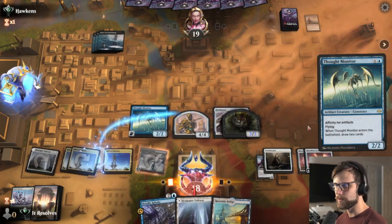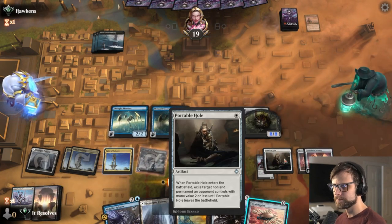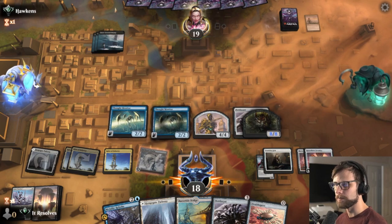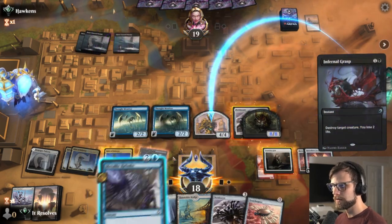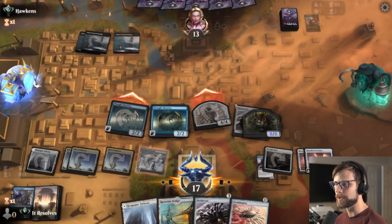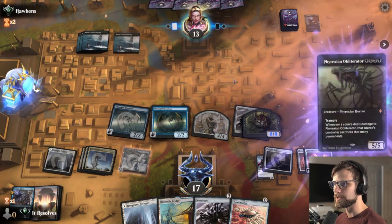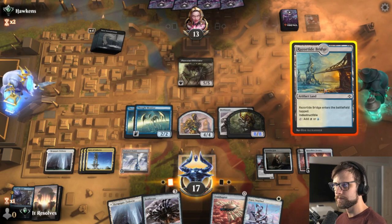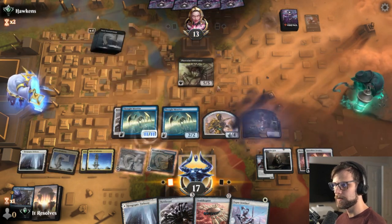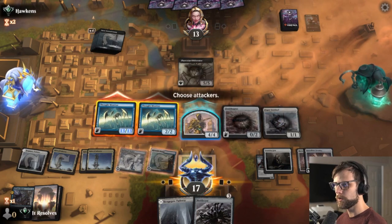Let's drop one of these as well — keeping in mind we do now have the Metallic Rebuke available finally. I'll save that Ornithopter because if they do sweep we want something to equip Nettlecyst up to — Ornithopter is basically a free way of doing that. I'll counter this — they are stuck on lands so let's punish everything we can. And if they have a sweeper they have a sweeper. They don't have any blockers for this so we should be perfectly fine — drop that down and that should give us more than enough to get the win.